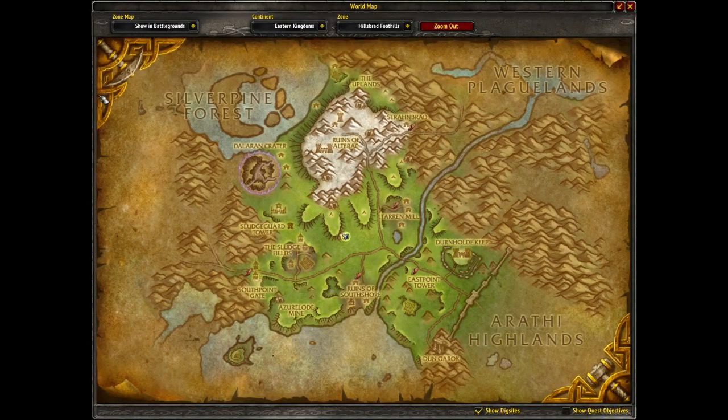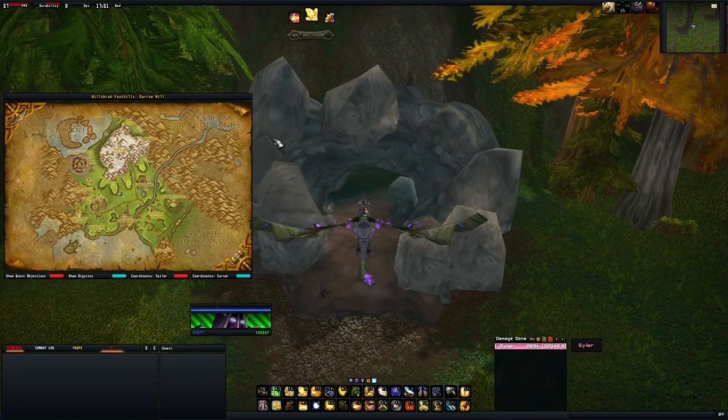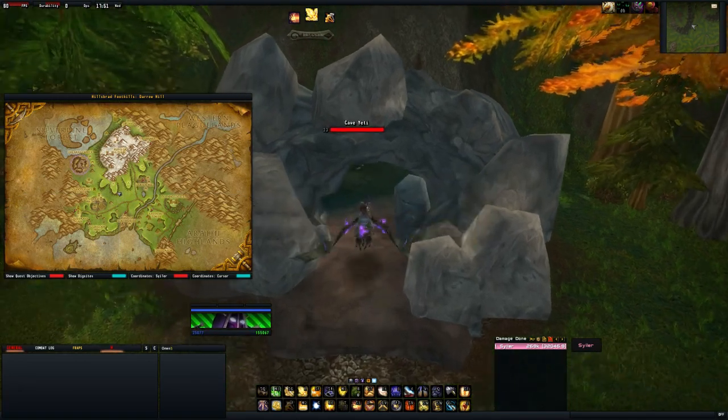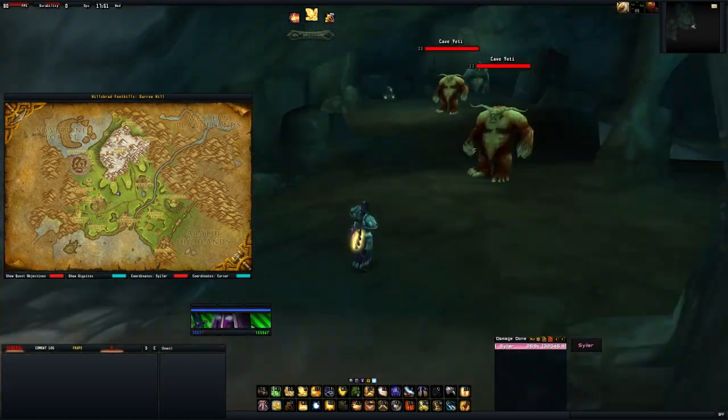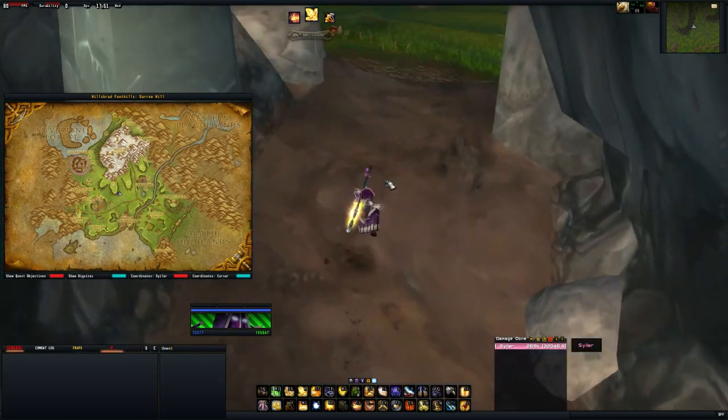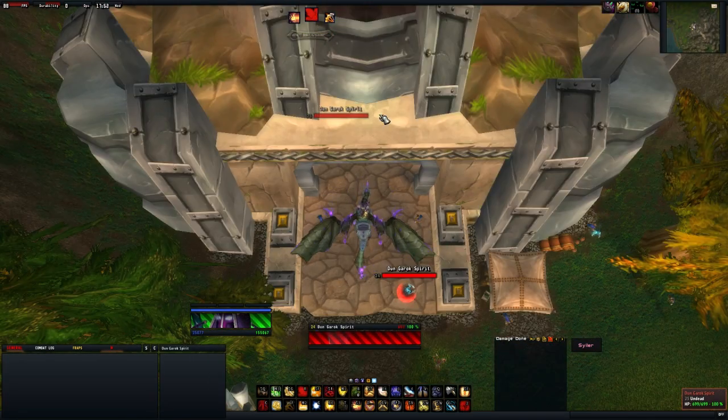Just below here you'll find a cave full of Yetis. If you clear out all three hills and have no more mobs to kill you can head here and clear out the cave, or you can just farm this cave anyway if you want. There are a lot of Yetis in here — you can group them all and AoE them down, and they have a decent respawn rate.